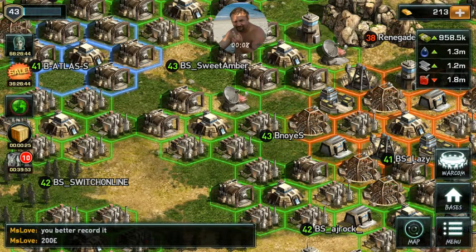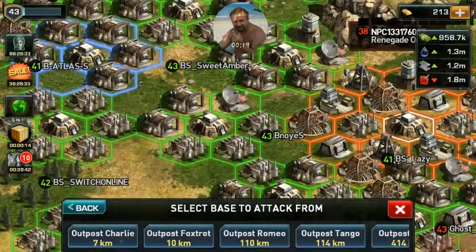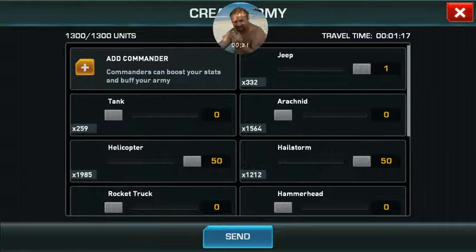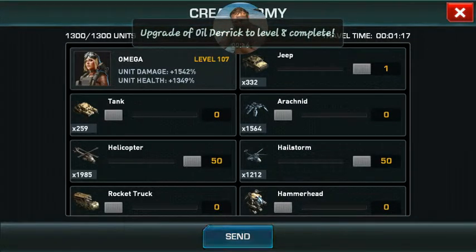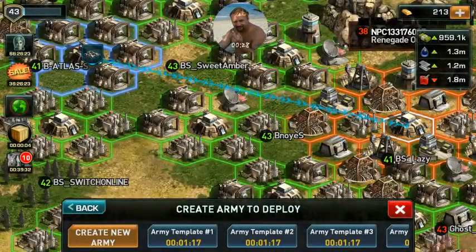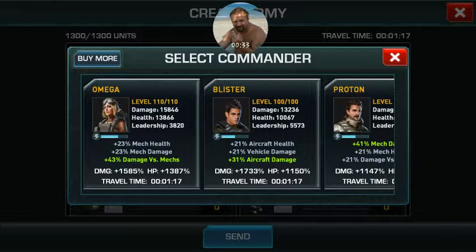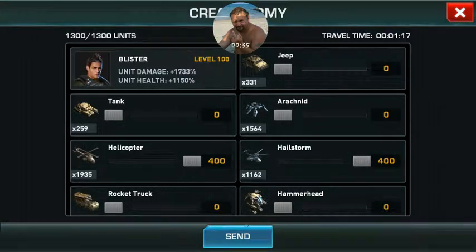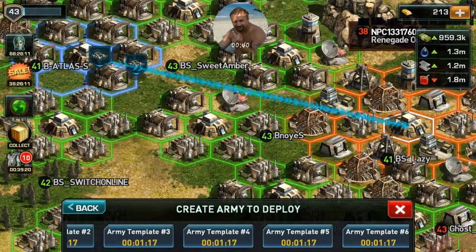It seems some of you are still having a little bit of issue with boosting the trainer on your own, so here we go. This is boosting the trainer on your own. First you need to cap the trainer, so we pick our template, pick our commander that we're training, and send them on their way. Don't forget to send some backup, because you always want to have some backup in case someone decides to hit the trainer while you're in it from another alliance.